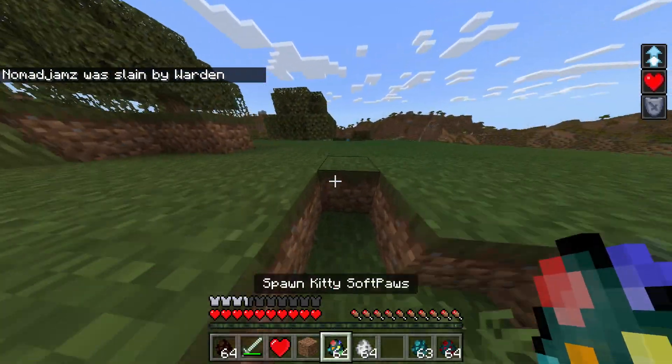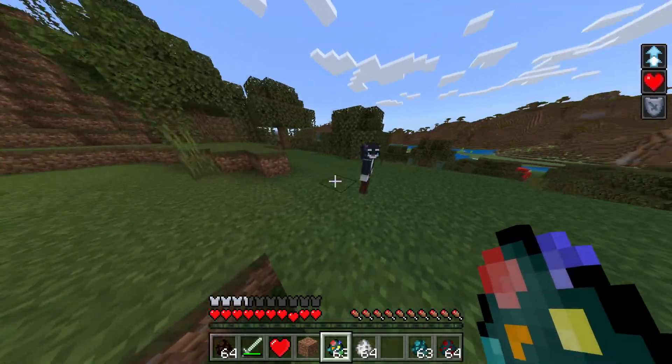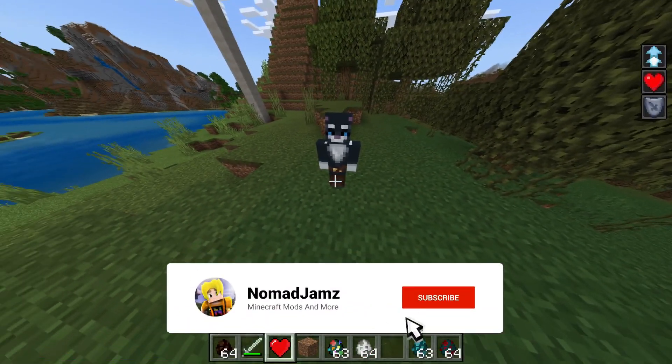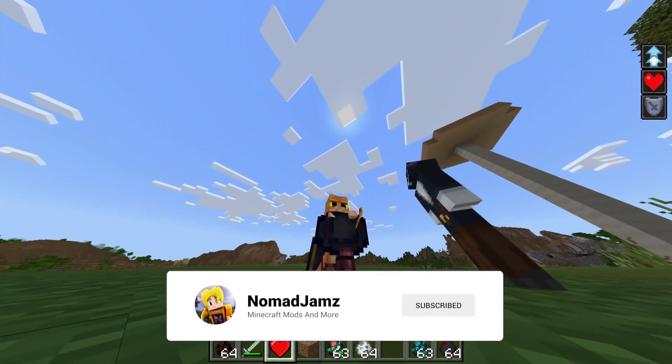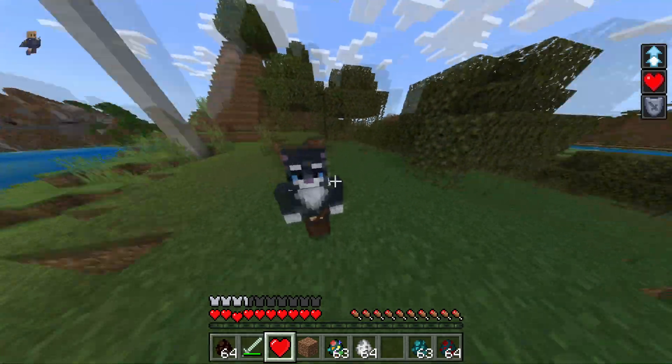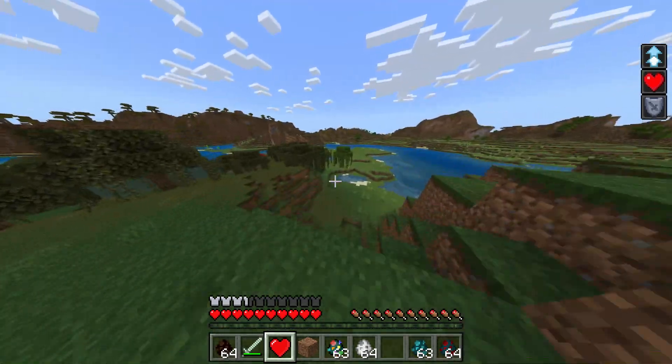Let's see what Kitty Soft Paws does with Puss in Boots - are we friends? Aww, cute. Alright, Kitty Soft Paws once again does nothing.